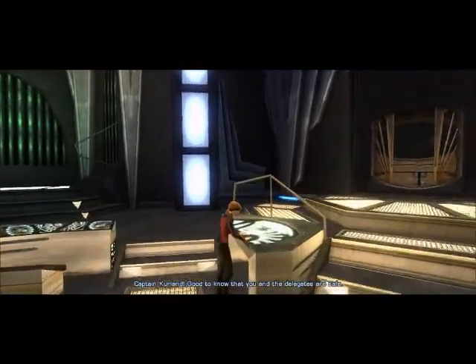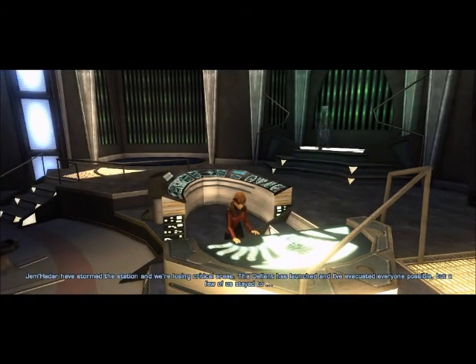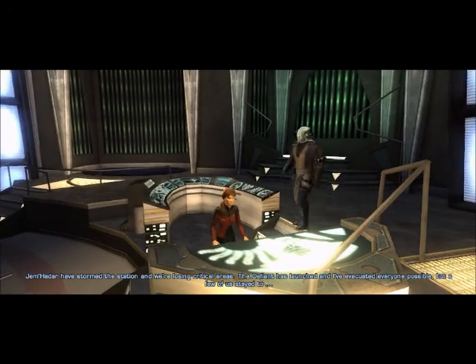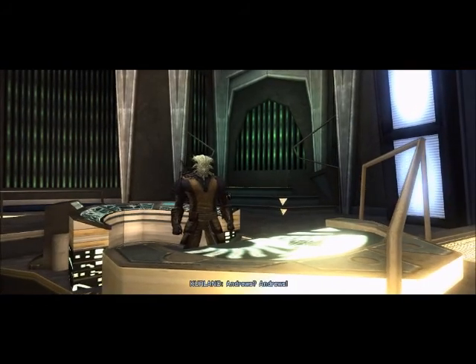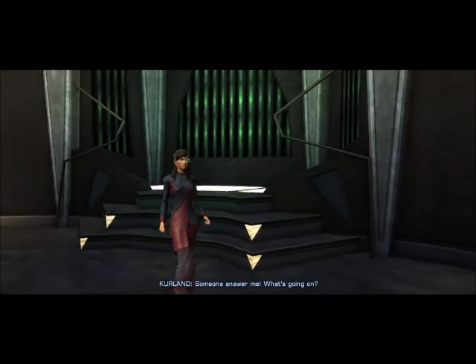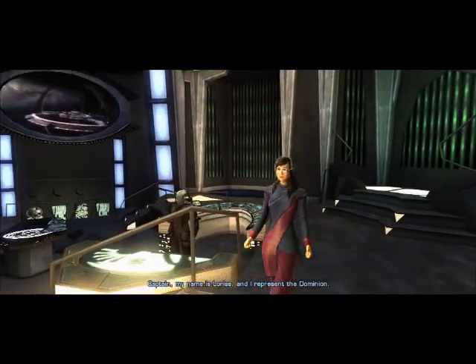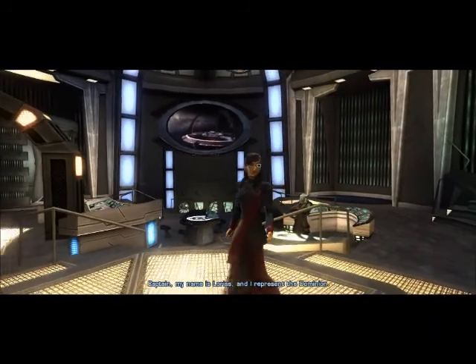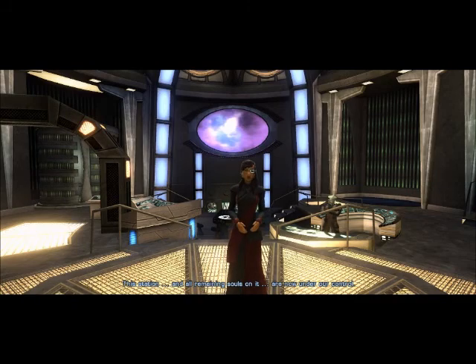Captain Carland, good to know that you and the delegates are safe. Jem'Hadar has stormed the station and we're losing critical areas. The Defiant has launched and I've evacuated everyone possible, but a few of us stayed. Andrews? Andrews! Someone, answer me! What's going on? Captain, my name is Loras and I represent the Dominion. This station and all remaining souls on it are now under our control.